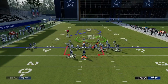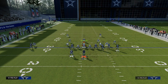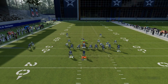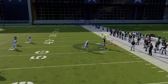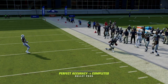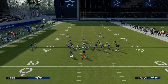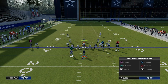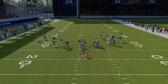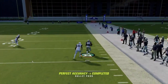Now, if it was man coverage, one of the things you also want to do is run this to the wide side of the field. By running this to the wide side of the field, this corner route is going to have a lot more room to get open against man coverage. Corner routes, when you run them to the wide side of the field against man, they're going to be better at attacking man-to-man coverage — whether it be press man or non-press man — and this corner route will do a better job when he has more space to get open.